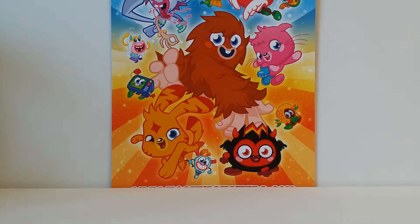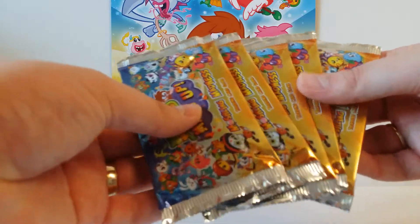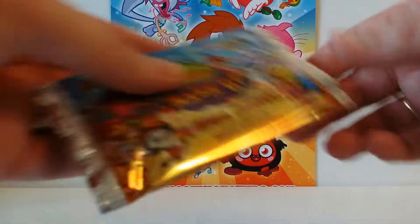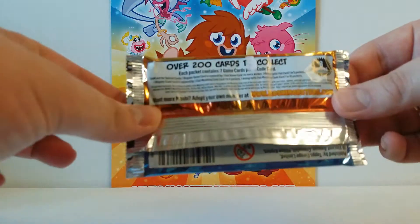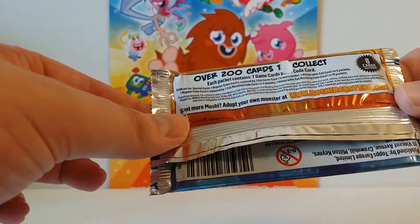There we go. It's hot today in the studio. So we get 5 booster packets. They've got a bit of sticky on the back because they were attached to the board, so just trying not to do any damage. So we're on to package number 1. Just a quick look at the back — there's over 200 cards to collect, each packet contains 7 game cards.